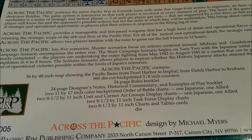Across the Pacific has five scenarios. Shorter scenarios focus on actions centered around Midway and Guadalcanal. The campaign scenario encompasses the entire war. The short campaign scenario begins on turn two with the Japanese initial assaults already completed, covering the major fighting from May 1942 to August 1945, playable in six to eight hours. The solitaire scenario allows players to explore whether the historic Japanese attacks attained the greatest level of operational victories possible within the limits of Japan's resources.